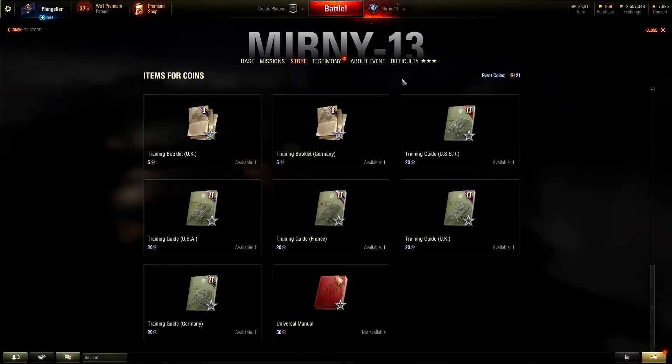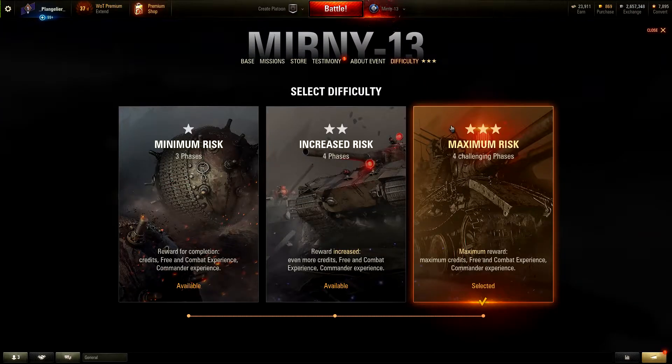Let's move on and talk about the difficulty. In difficulty 1, you have minimum risk, 3 phases, and you get minimal reward. For difficulty 2, it's increased risk, you have 4 phases now, and your reward is increased. And then lastly we have difficulty 3, which is 4 challenging phases with the maximum reward.